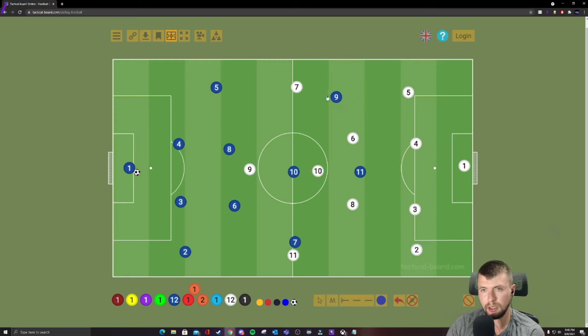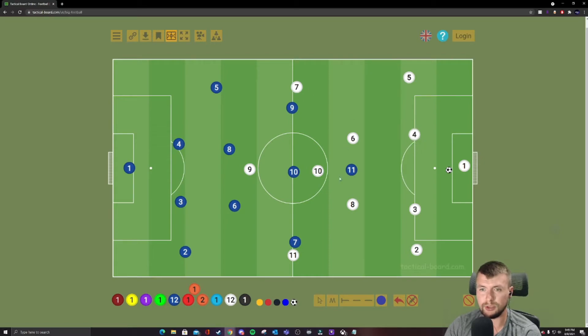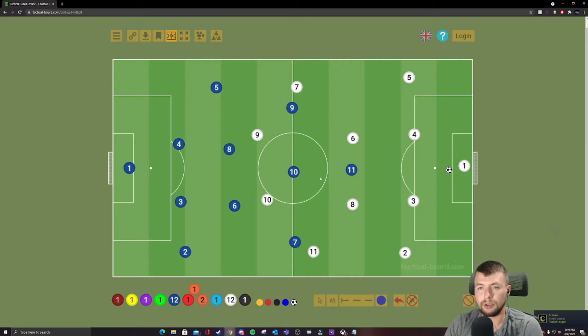Now for defensive shape — I set it up where it's kind of forced to one way and into pockets of space. That's how I was taught to play it and how they're going to learn it. Usually, whether the other team runs a similar formation or a 4-4-2 — which you'll probably run into more often — the pressing is going to look like this.